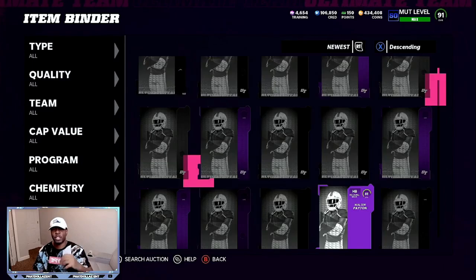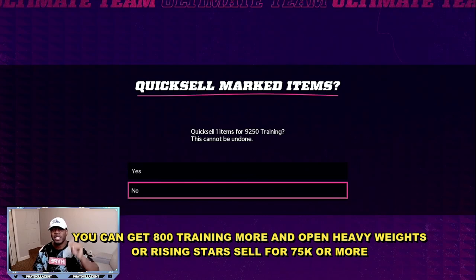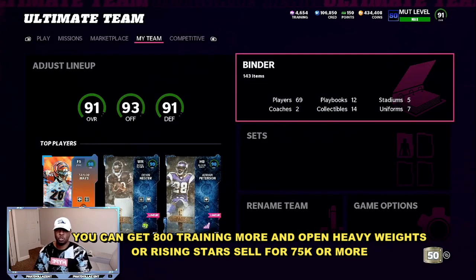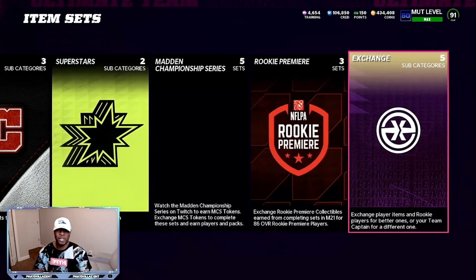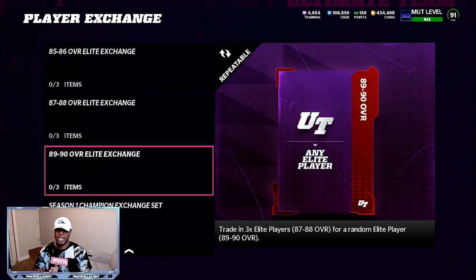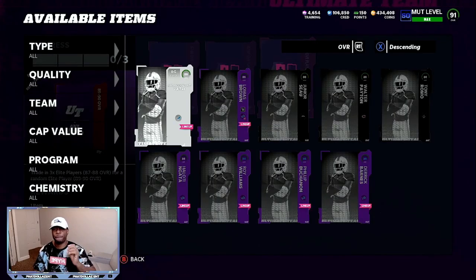They all quick sell for training too. If I took this one and quick sold it for training, that would be 9,250 training — a lot of training for re-rolls or to power-up another player. You can also take those same pieces and put them into sets. So if you go to exchange with the player exchange, go all the way to the 89 to 90 overall exchange, you're going to take more of a risk, but with these cards you can sell them off for a profit. You can put all three pieces in that you just got for free.